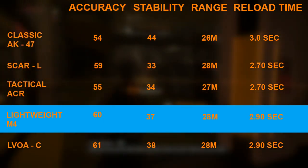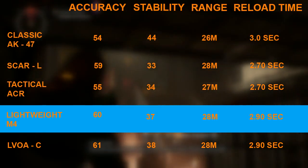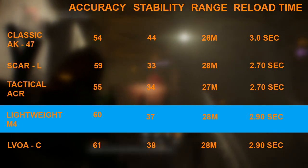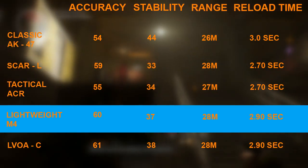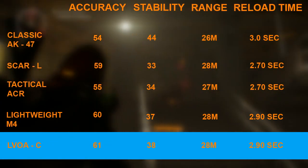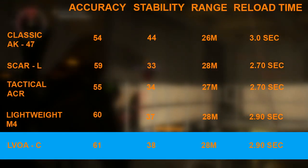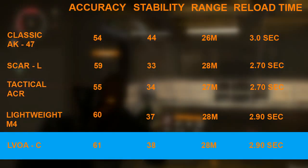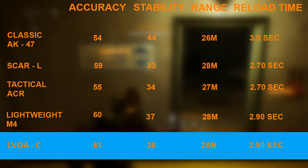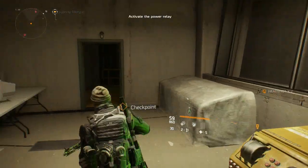Next on the list is the Lightweight M4, coming in with an amazing base stat of 60 accuracy, 37 stability, an optimal range of 28 metres, and a reload time of 2.9 seconds. And last on the list but by far the worst, the Lover C — base accuracy 61, base stability 38, optimal range of 28 metres, and a reload time of 2.9 seconds.